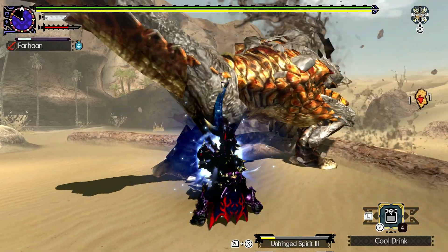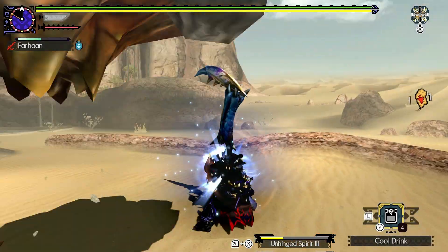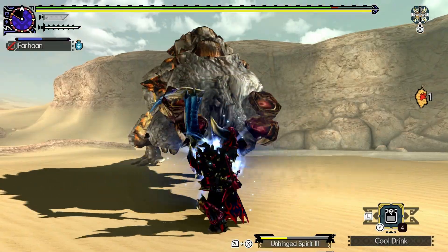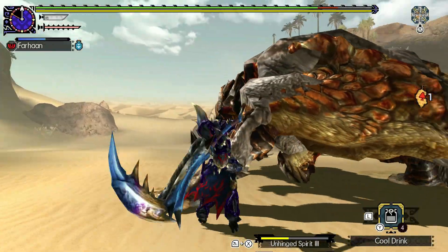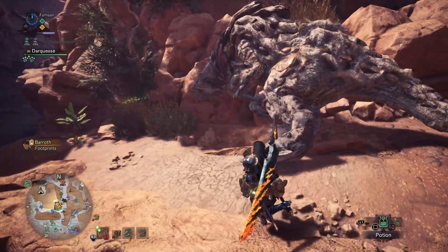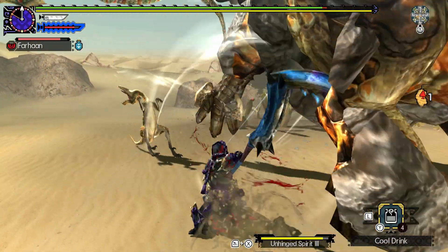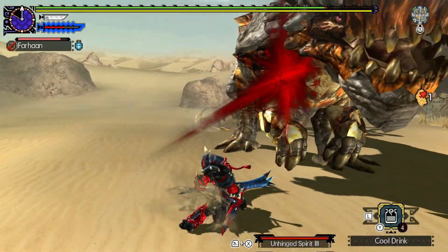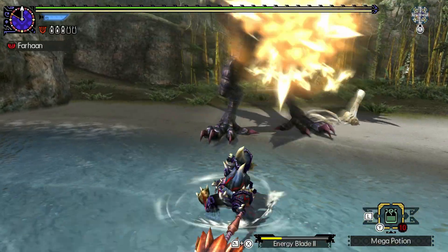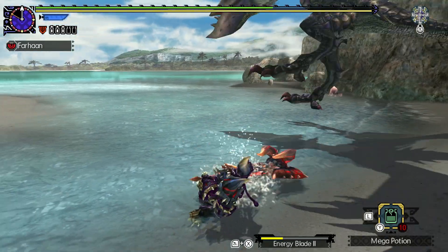I didn't like him in Generations Ultimate because he felt out of place there, like a last minute addition, which to be honest he probably was. He's actually the urgent quest to enter HR10, but I feel like Barioth would have been a better choice. He works better when you place him in the beginning of the game rather than the 3rd quarter, which was why he should have just been in the base game. His moveset is basic compared to pretty much everyone you faced up until that point, so fighting him feels weird.